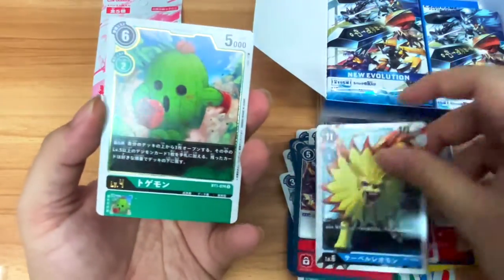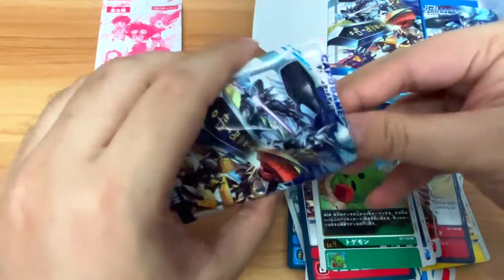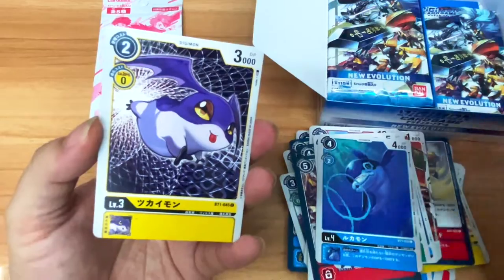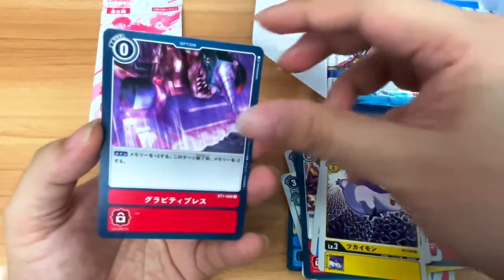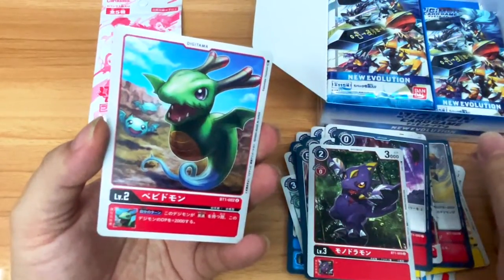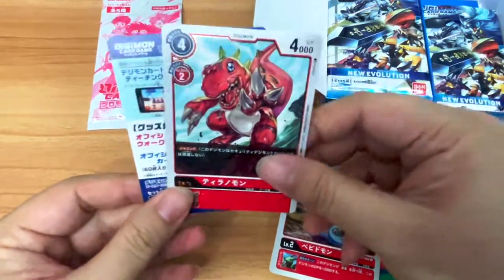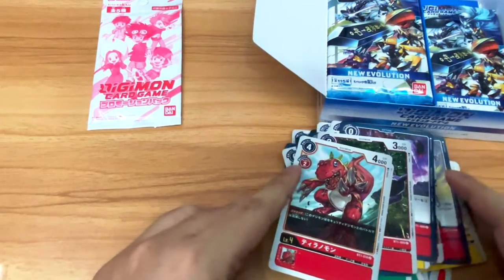We have Saberleomon, then Togemon as a rare — pretty cute. No foil just yet. I apologize for butchering the Japanese — it's been a while since I had to read Japanese cards out loud since my Pokémon days. Then Lukamon, Tsukamon, Gravity Press, Mondramon, Baby Doomon... and a decent rare: Tyrannomon. Like Yukidarumon, Tyrannomon has the Jamming ability, so it won't die from security battles when attacking security.